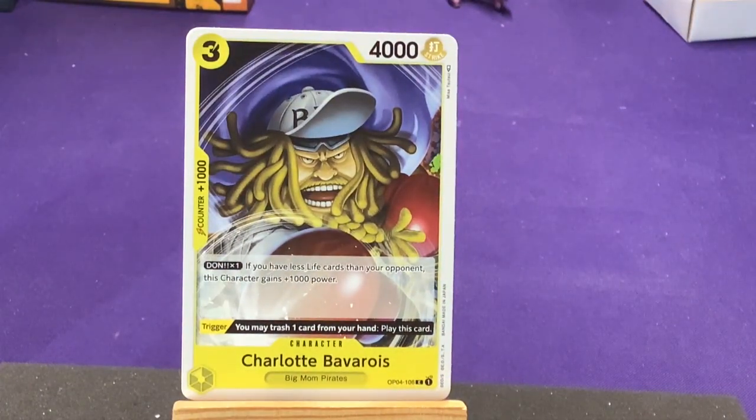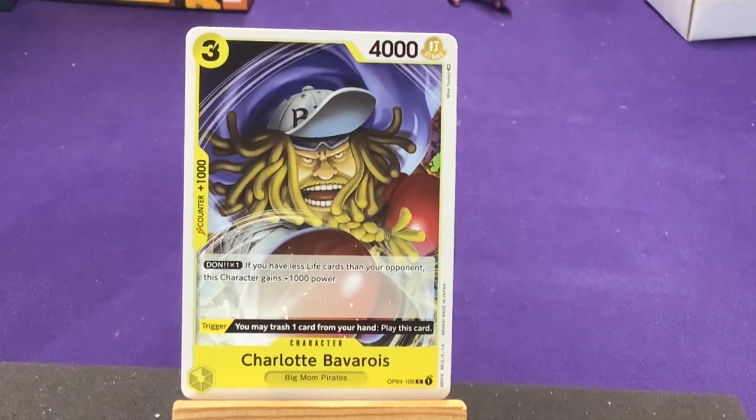We have Charlotte Brûlée from Big Mom's Pirates. Don times one: if you have less life cards than your opponent, this character gains 1,000 power. So yellow likes to play with having less life cards to gain bonuses — definitely a neat idea. Trigger: you may trash one card from your hand to play this card.